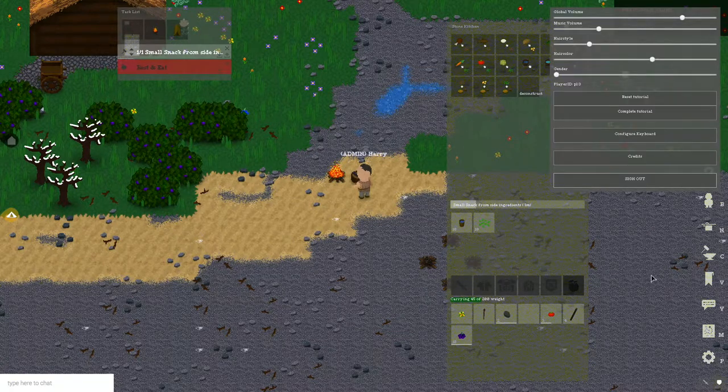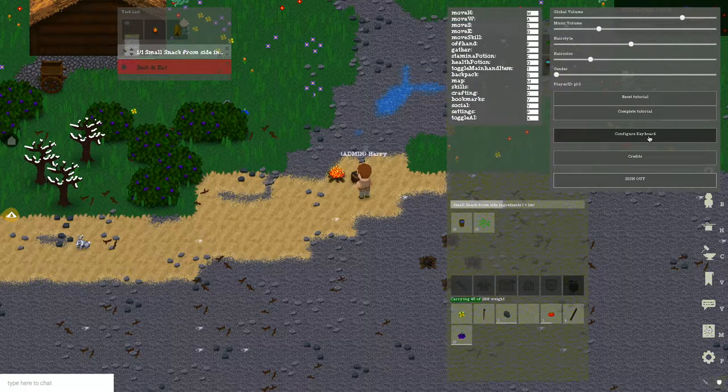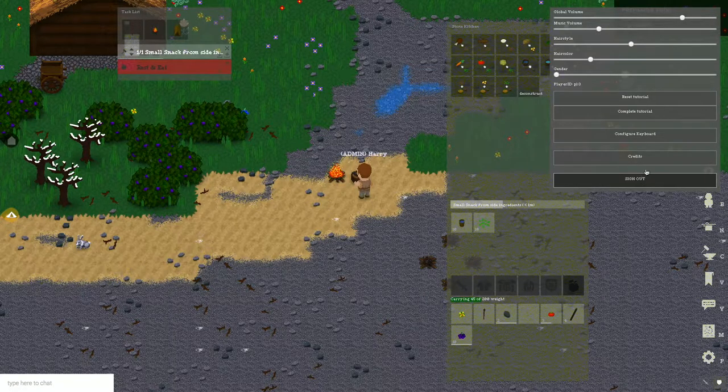One last point I missed was the settings screen, where you can adjust volume, give yourself a different hairstyle, gender, or hair color. You can reset or complete this tutorial — if you want to restart or if it annoys you — and you can configure the keys. You can sign out, but make sure to have signed up and created a password first, because otherwise you'll lose your character.